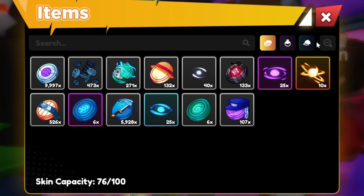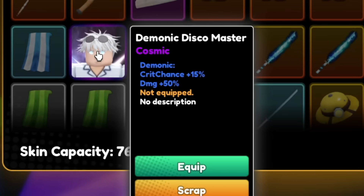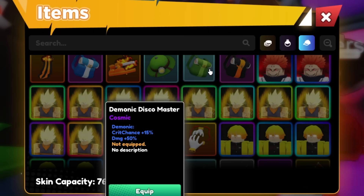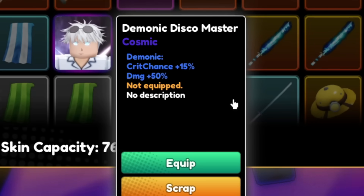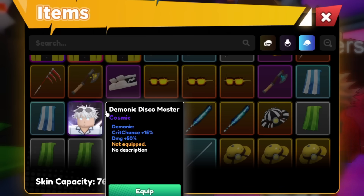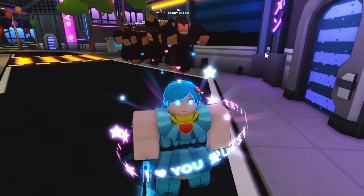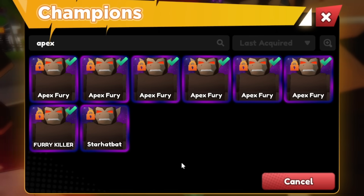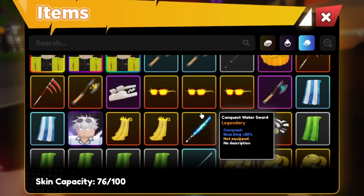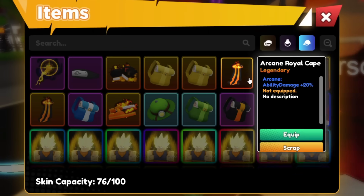And if you guys wanted Gojo, all you would have to do is go to the last map of the game — the Jujutsu Kaisen map. You'll also get those capsules, and that's how you will get Gojo. It's not a guaranteed chance, but if you can get Gojo from the Cosmic Unit, stack it with the Cosmic Skin — Demonic Disco Master — you'll do way more damage in the game. So now we have a full team of Cosmics. We gotta start putting them to work — equipping these items, these skins to your units, it changes the appearance and makes them look a lot cooler.